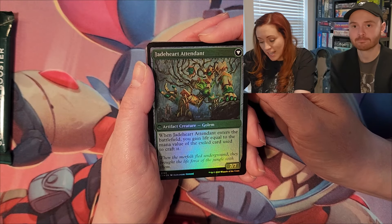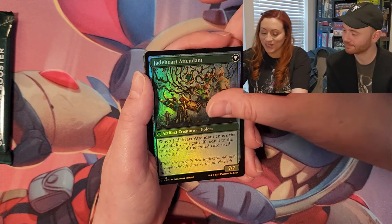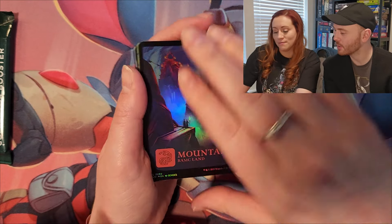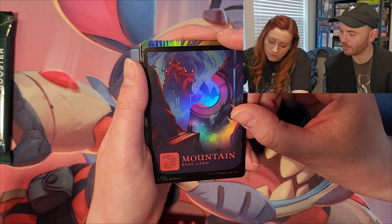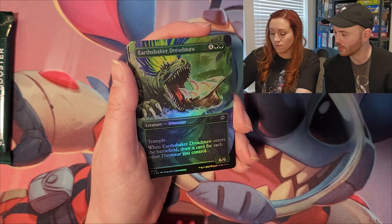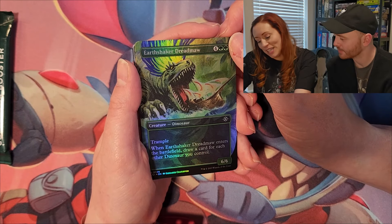You return Jade Seed Stones transformed under its owner's control — it transforms into a 7/7. It becomes Jade Heart Attendant, a golem. When it enters the battlefield you gain life equal to the mana value of the exiled card used to craft it — that's pretty cool. That's a fun looking mountain, though it kind of looks like a QR code.